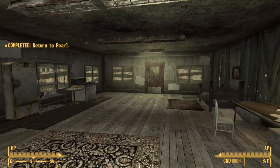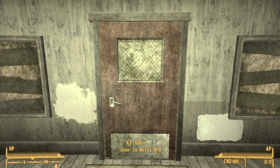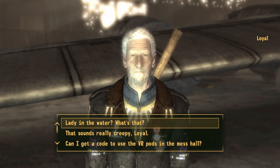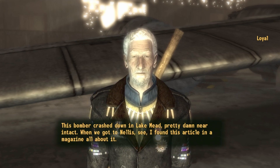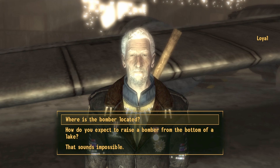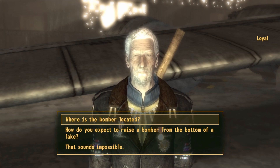Pearl instructs you to go back to Loyal and ask him about their dream. Locate Loyal inside the hangar and speak to him. Loyal will tell you about a B-29 bomber that crashed down in Lake Mead. What Loyal wants you to do is retrieve that plane from under the water. Select the second option: "how do you expect to raise a bomber from the bottom of the lake?"